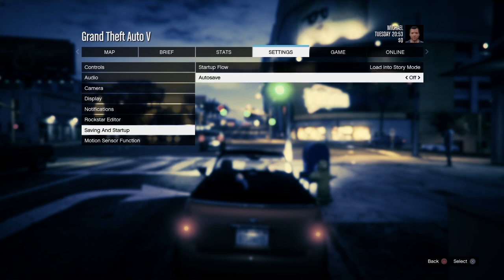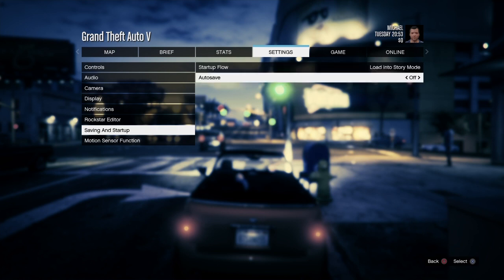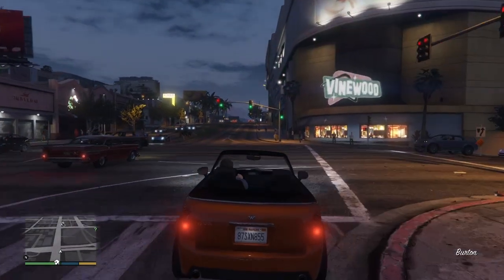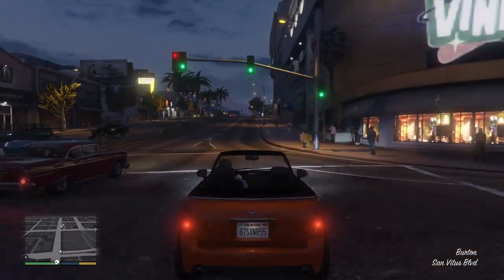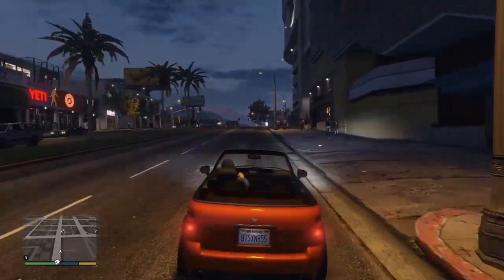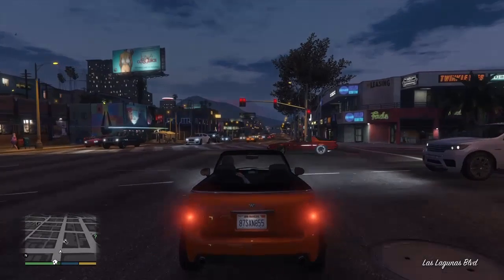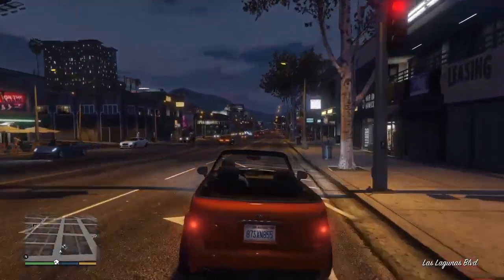First of all, you're gonna want to go to settings and saving. You're gonna turn auto save off, and once it's off you just make your way over to the clothing store that I go to here. There is a part two to this, and if you want to release that part afterwards once you've made a lot of money, then I will do that in a few days — just let me know if you want to see that.